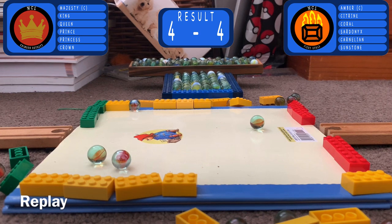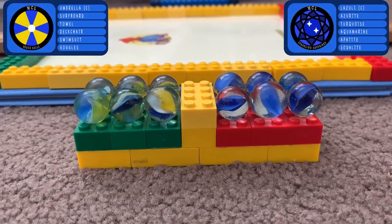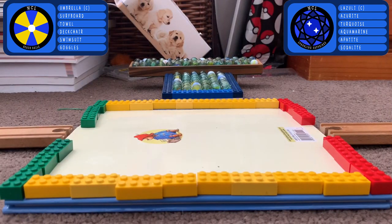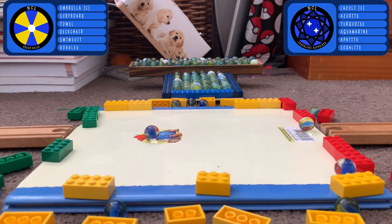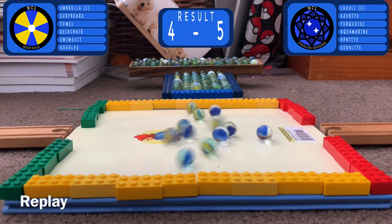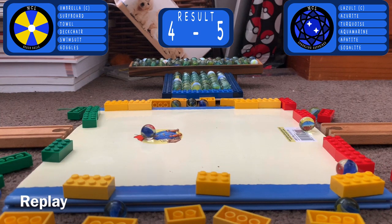And in the final match of the day, it is the Beats Bores and the Sparkling Sapphires duking it out. The Sparkling Sapphires didn't have a win yet — four draws — will that change here? And yes, it will. It's a fairly close match, but the Sparkling Sapphires will take it 4-5. Beach Balls just couldn't hold on; Sparkling Sapphires managed to hold quite comfortably, knocking off one more marble — that's all they need to get the win. 4-5 is the final score; Sparkling Sapphires win the match.